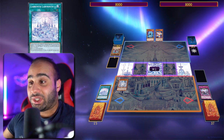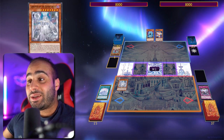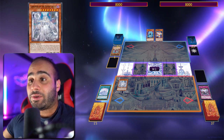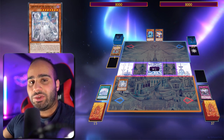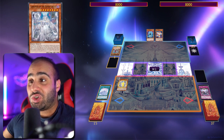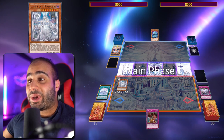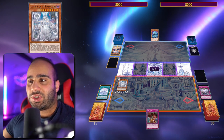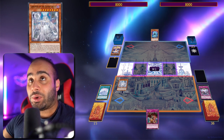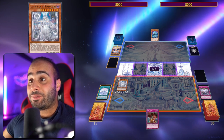Since a monster left the field by the effect of a normal trap card, I can trigger the Lady of the Labyrinth to make my opponent destroy a card in their hand or on the field, without targeting — and it's any card, which is not too bad. I can destroy one card in my opponent's hand. Just like that, assuming my opponent passes, I made them lose two cards with just two cards, and I still have three other cards to play with.